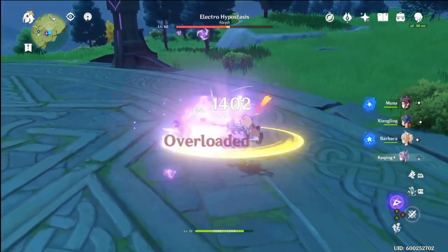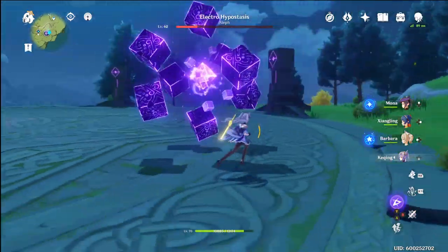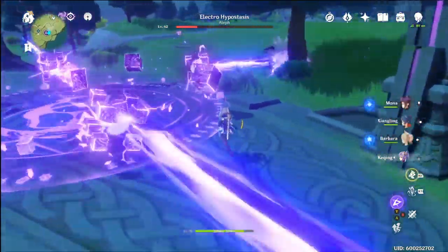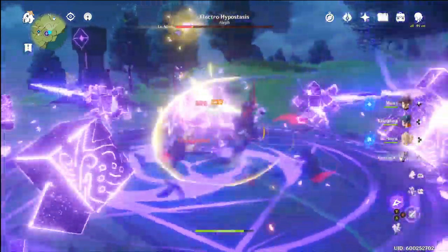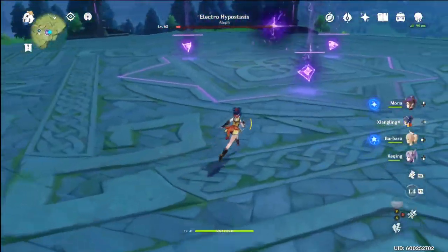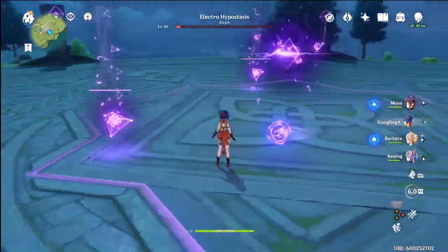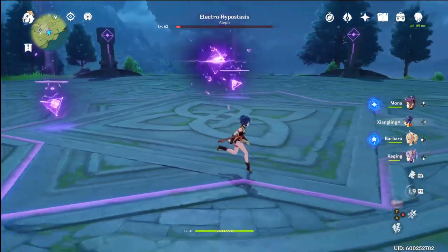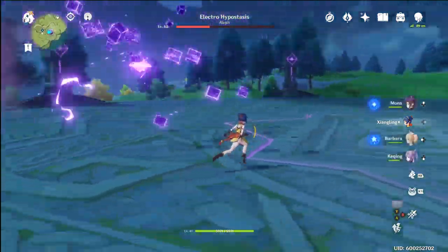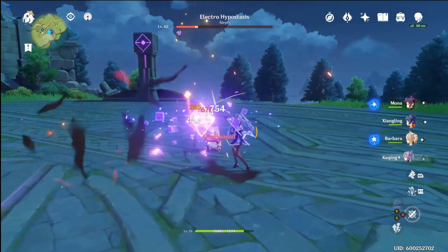Mind you, this is a level 62 Electro Hypostasis — it's a high level enemy. But as you can see, Keqing is just shredding this guy, and this is with no buffs. Obviously if I put an electro buff it wouldn't do any damage on the cube. With this enemy, just a tip: have someone that does some kind of other elemental damage, preferably fire — it works pretty good on him.